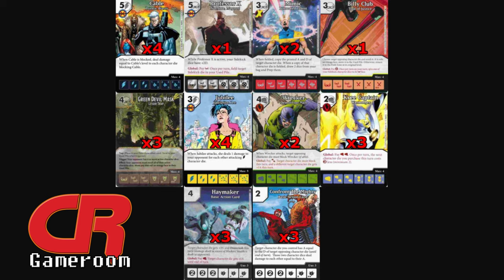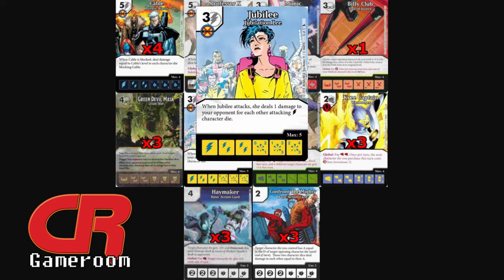Wrecker — Demolition Man — the 4-cost Fist. Not only does he help thin the field for Cable by forcing something to block him, but his global ability makes another one of my opponent's dice block while giving one of my dice a nice +1 attack buff. Next up is Jubilee — Jubilation Lee — the 3-cost Bolt, here to add extra ping damage when attacking with Cable, since she does 1 damage to your opponent for each other attacking Bolt character die.